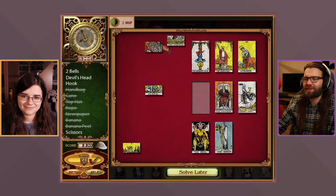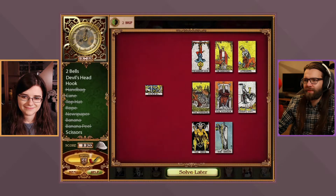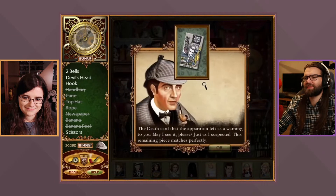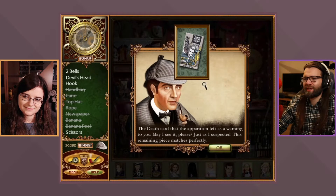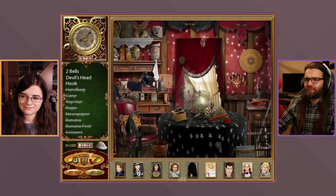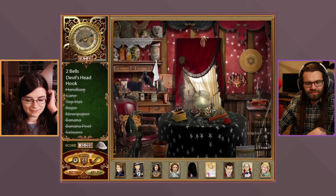The puzzle is complete. They piece together the bottom of the Death Card — it matches the fragment found in the trash. Sherlock confirms: the remaining piece matches perfectly. The other host mentions they've never really interacted with tarot cards themselves.